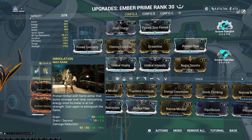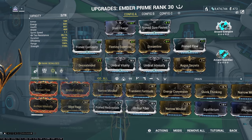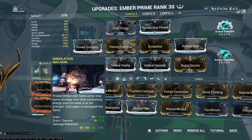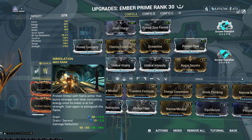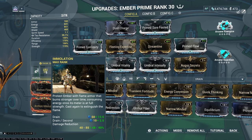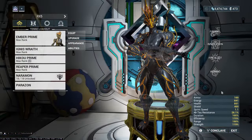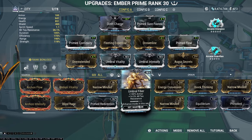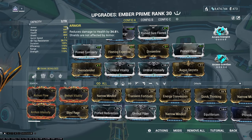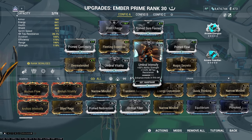To maximize Immolization we need 25% more strength. With one Heat proc on her passive, we're at 124%. We only need a little bit to maximize her 85% up to 90%, capping the top end of the ability for maximum damage reduction. However, this does not help the baseline — we need more power strength to get the minimum damage reduction up further. If you're keeping this as a baseline build without Archon Shards, instead of Augur Secrets I'd recommend Umbral Fiber. Even though you lose 2% ability strength, you gain a lot more armor making you tankier alongside Umbral Vitality.